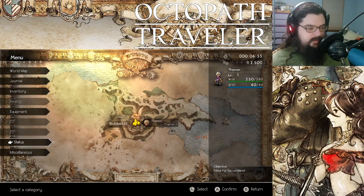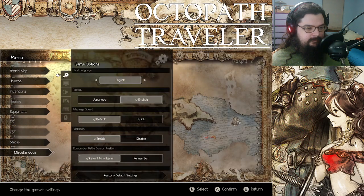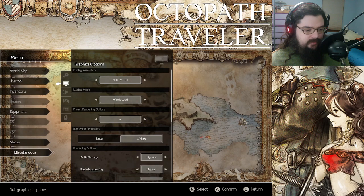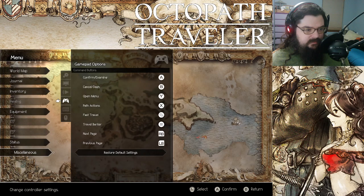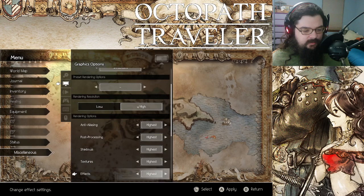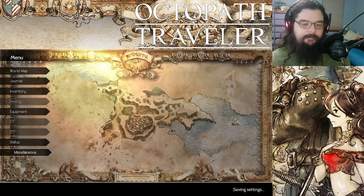What I want to do is go to my settings — it might be in miscellaneous. Yeah, there we are. I want to turn off the vibration. And I also want to make sure that vertical sync is on — I'm not actually seeing that as an option. Mouse, keyboard, gamepad, volume... it should be in graphics. I always want to make sure vertical sync is on, but I'm not seeing it. Oh well — I hate when games don't have V-Sync.